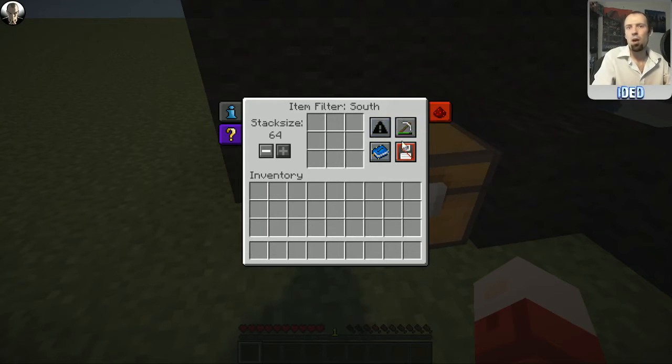You've also got 'use metadata'. Metadata is like the number that comes after the original item ID. Here there's a picture of a pickaxe that's slightly worn down - if you had one there and had this turned on, it would only output picks with that exact amount of damage. This also counts for different states of logs or walls using different variations, so without metadata on you'd just output any variant.